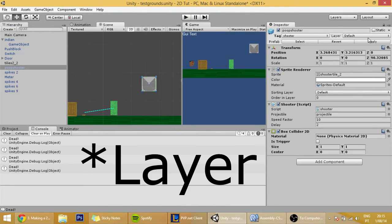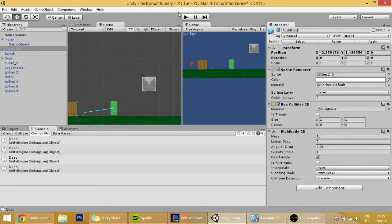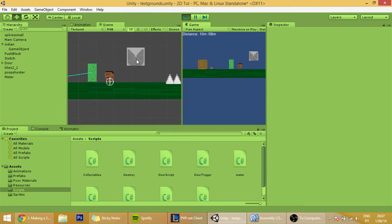And of course change this tag also to Ground, and apply to all the prefabs, just like we have to do with the door and with the box. But when we add a collider to it, yes it's true that our player can now interact with it — but as you can see, the projectiles, as soon as they hit it, they disappear.